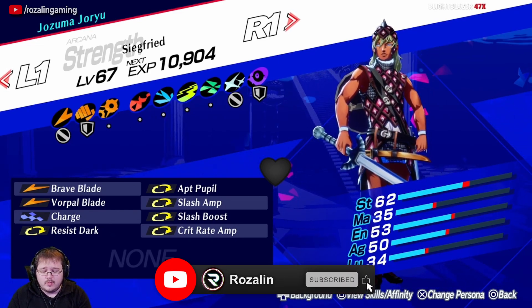If your Strength S-Link is high enough, the build will be completed here. We'll take the Crit Rate Amp and the Brave Blade. In my case, my Strength S-Link is not currently at max, so I do not get the experience to get up to level 61 for Slash Amp. So if you are like me, then what you would do is use a skill card — ideally a Growth 3 skill card — and put that over Auto Rebellion. Then you would just replace this Growth 3 once your Siegfried actually hits level 61 to complete the build.